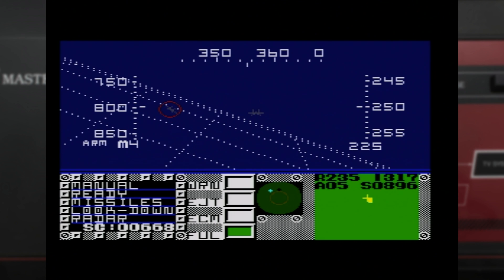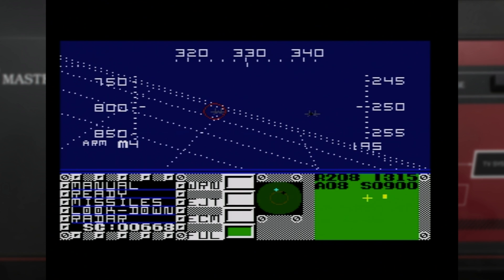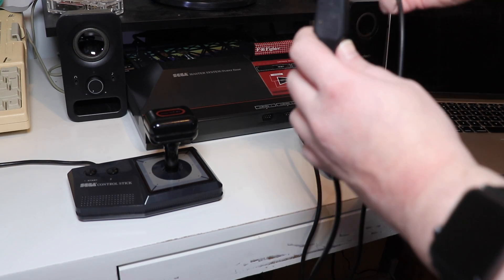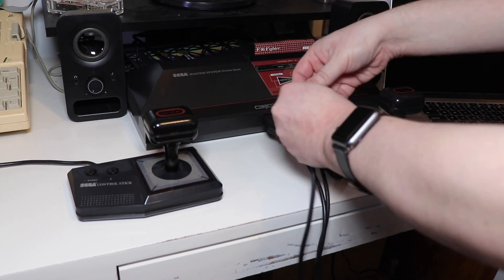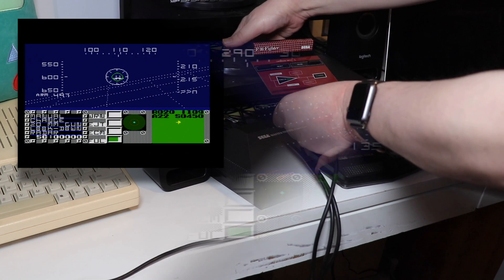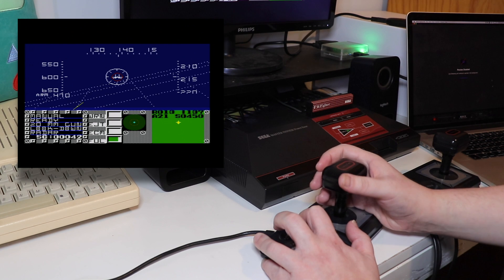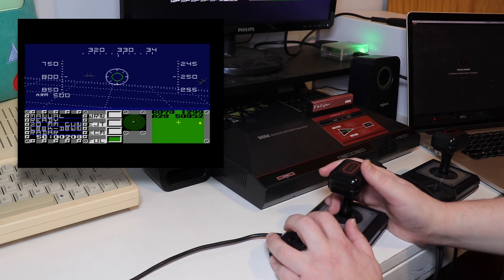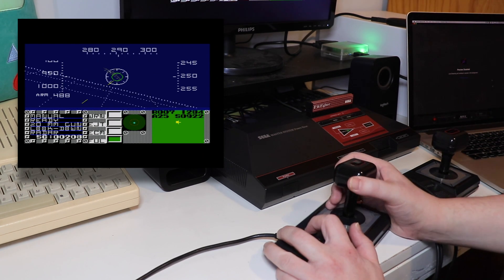The most unique aspect to F-16 Fighter really is its control scheme. Where most console flight games were played with a single controller, F-16 Fighter requires you to connect two of them to your Master System to play it properly. The first controller is primarily for controlling your fighter, with the directional pad or stick used to pitch and bank the aircraft. The one button is used to toggle which of your weapons you're going to use, and the two button will handle firing it.